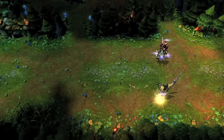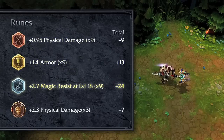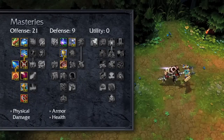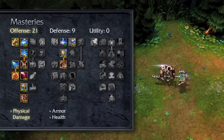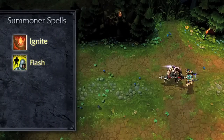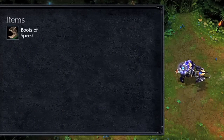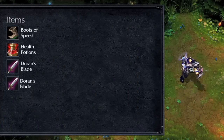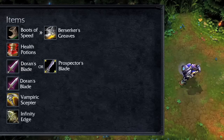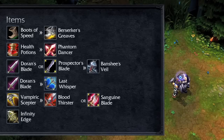For a Mercury Cannon build, try flat attack damage marks, flat armor seals, magic resist per level glyphs, and flat attack damage quintessences. For masteries, I recommend 21-9-0, taking all the physical damage-increasing masteries in offense, plus armor and health in defense. For summoner spells, Ignite and Flash will let you play aggressively while also allowing you to escape from bad fights. Open with Boots of Speed, health potions, and Doran's Blades or a Prospector's Blade. Upgrade to Berserker's Greaves, buy a Vampiric Scepter, and build toward Infinity Edge. Add a Phantom Dancer, Last Whisper, Bloodthirster or Sanguine Blade, and finish with a Banshee's Veil or Odyn's Veil.